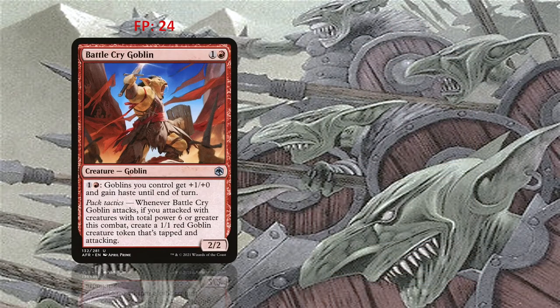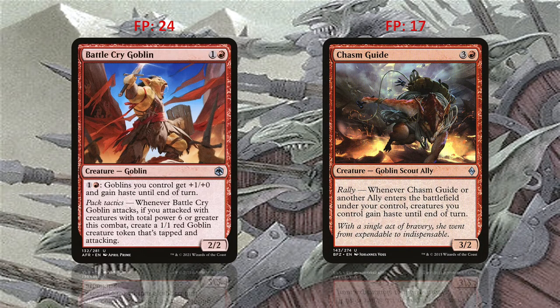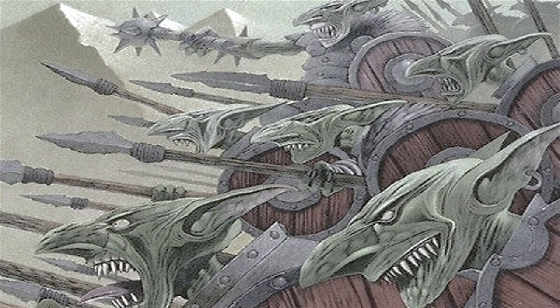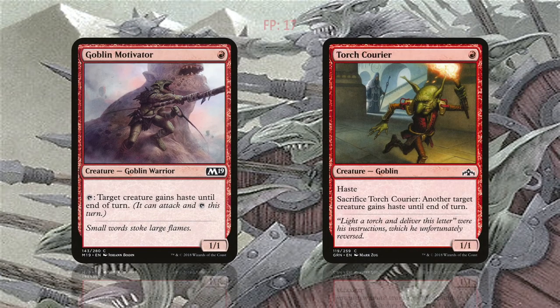Battlecry Goblin has the activated ability to pump all of your goblins and give them haste. Chasm Guide gives haste when it ETBs — they are both goblins and can be hit by Muxus' ability. Finally, we will pick two 1-drops that give haste to Muxus when he enters the battlefield, for an immediate powerful attack.